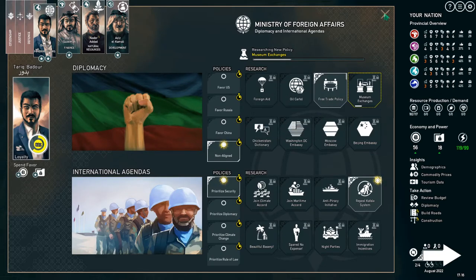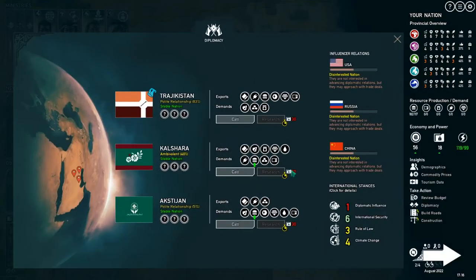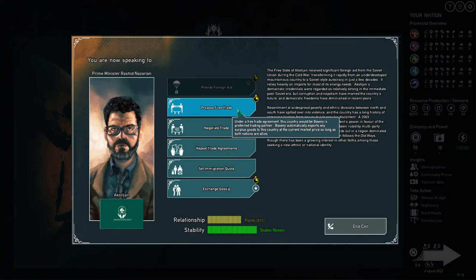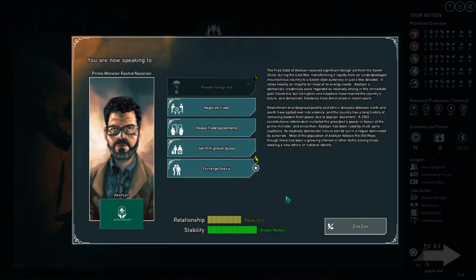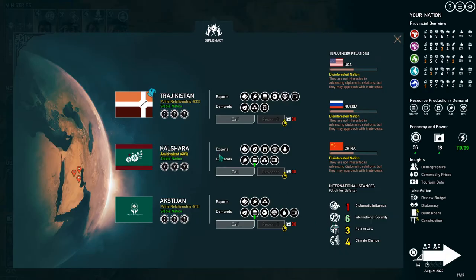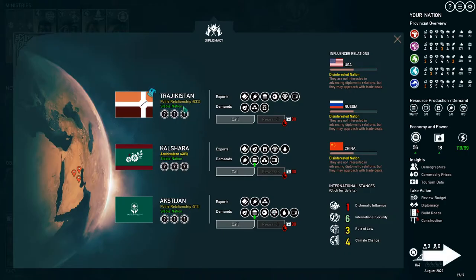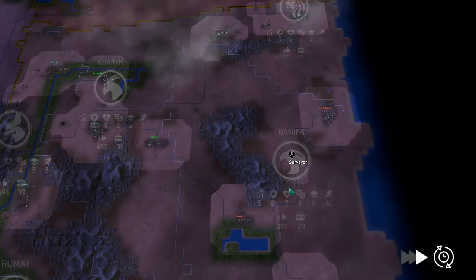Do we want to set up a free trade policy? We're making way too much food. We could go to Aksijan — they want everything — and make them Basenji's preferred free trade partner. Actually that's too big a step for us right now. Let's try Rajikistan... oh, they don't want it either, but they love us. That did not go well — I thought they would be happy about it.